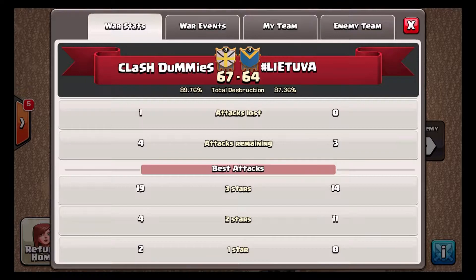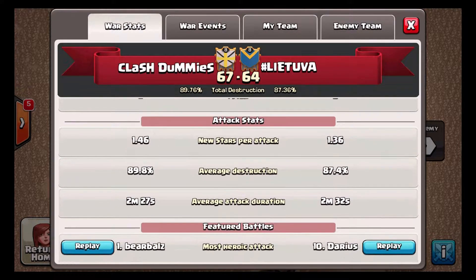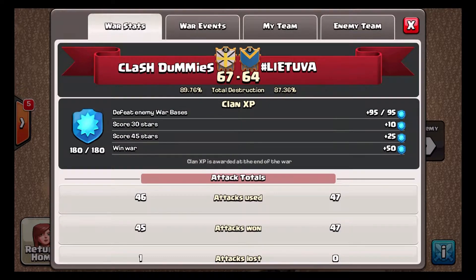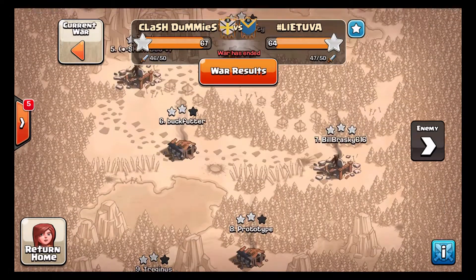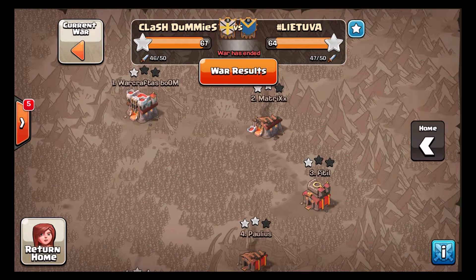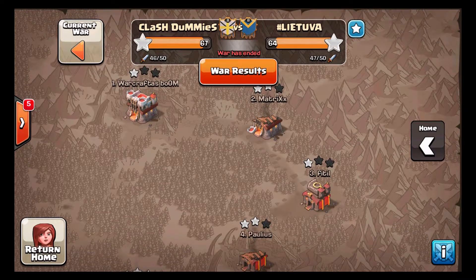I'm not going to be showing any Town Hall 10 attacks for now because I don't have any first-hand knowledge on how to do it at Town Hall 10. Bear got the most heroic. Another thing to note is that we were actually down 11 stars with 20 minutes left in this war and we pulled it all out at the end.